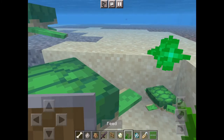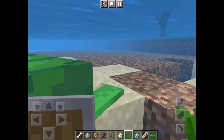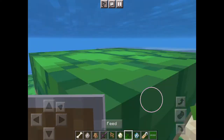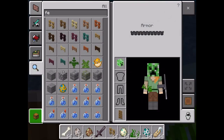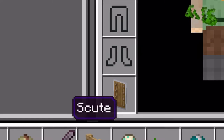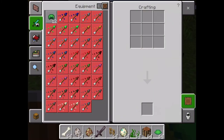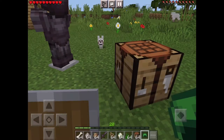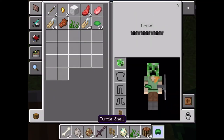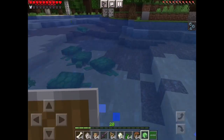When your egg hatches, a little turtle will come out. Just feed it a lot of seaweed and then something drops off of it — it's called a scute. You only need five scutes to craft the helmet, and there's your turtle helmet.